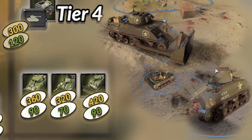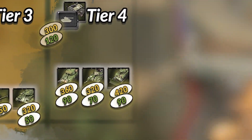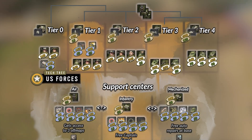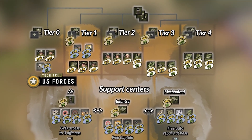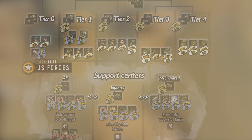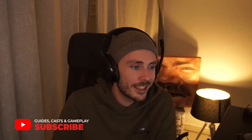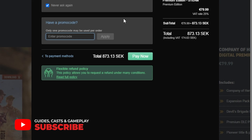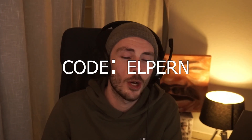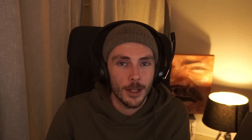Most likely these unit costs and their placement in the Tech Tree will change with balance patches, so I will keep updating these Tech Tree images. You can find high-res versions of the latest Tech Trees shown in the video over at my Discord — the link's in the description. If you liked this video, please do make sure you're subscribed to support me as a creator, and if you have any plans of purchasing Company of Heroes 3, you can do so while simultaneously supporting me by using the link in the description and using code ALPERN at checkout. Thank you very, very, very much for watching.